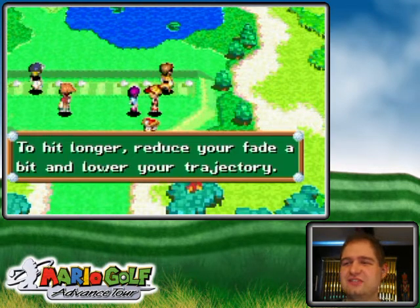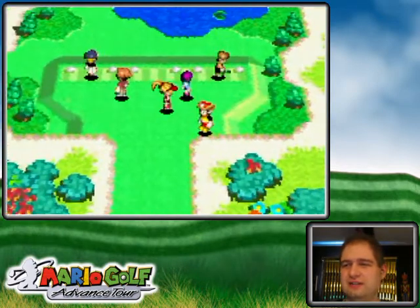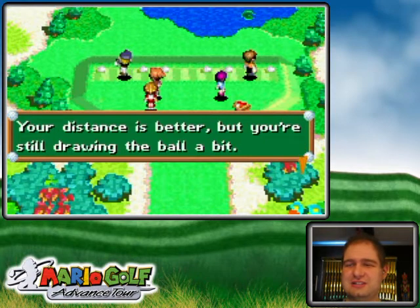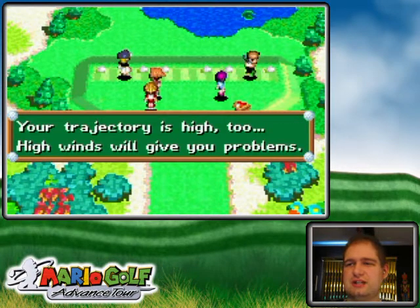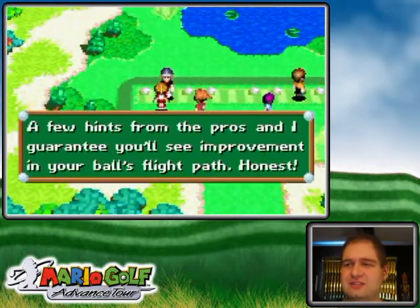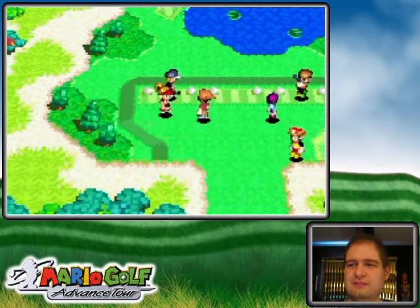Hit longer, reduce your fade... Come on, you're no pro. Your distance is better but you're still drawing the ball a bit. Trajectory is high too, and high winds will help you stop the ball. A few hints from the pros and I guarantee you'll see improvement in your ball's flight path.